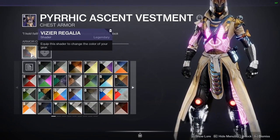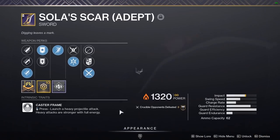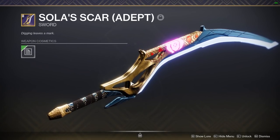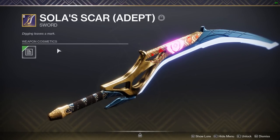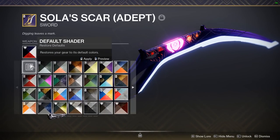For example, I have this chest piece with Vizier Regalia, the Flawless Shader, applied to it. The Adept weapons also come applied with the Flawless Shader, but it acts as a base skin. You cannot use the base version of Solus Scar — the brown one appearing on the normal one — on the Adept one. You can only use the Vizier Regalia skin on it.